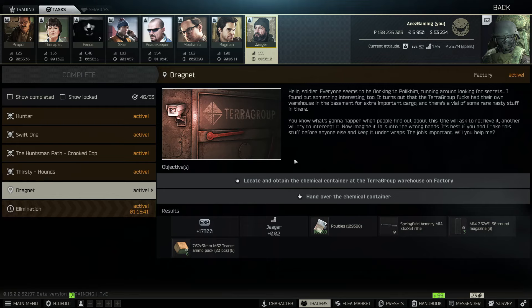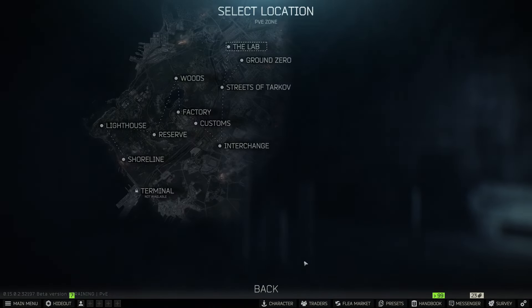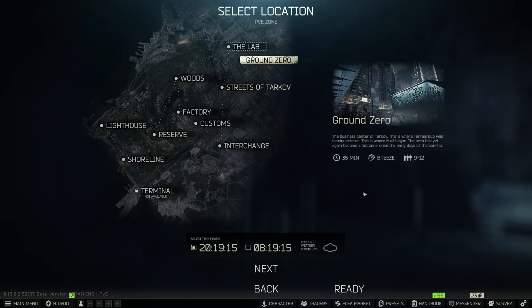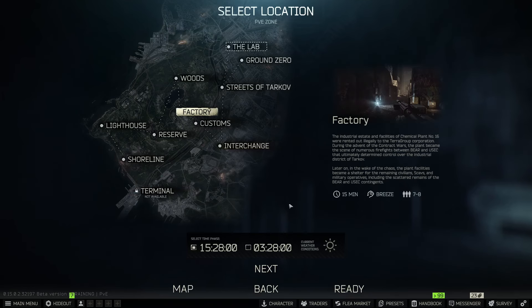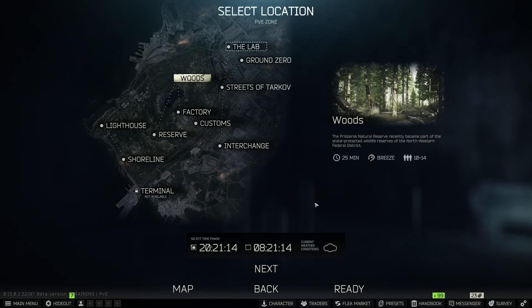This key card is currently only obtained one single way, and that is through cultists. Cultists already have an extremely low spawn chance on all the maps they're on — nighttime only. Ground Zero for level 21 and up it's a 1% chance, Customs is a 2% chance, Factory will also be a 2% chance but only three cultists spawn on Factory. Other maps can have like five or six, and Shoreline and Woods have a 5% chance.